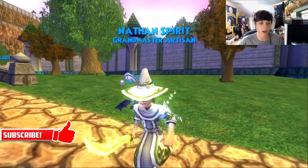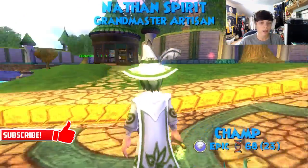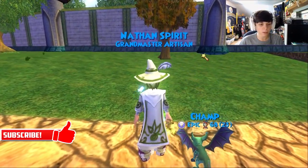Let me just get off the HUD so you guys can see a little bit better. That's the hat - I like it a lot. I wish it had a little bit more design on it, maybe like the life symbol, but I like it a lot. So the next item I use is this robe.